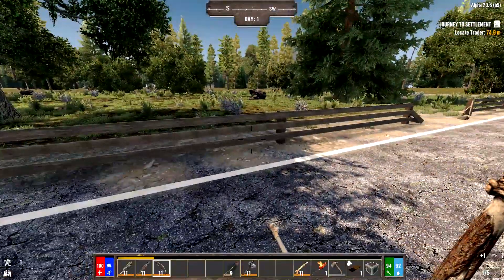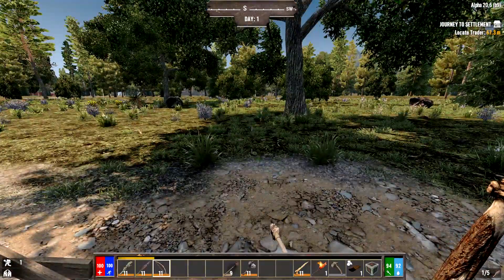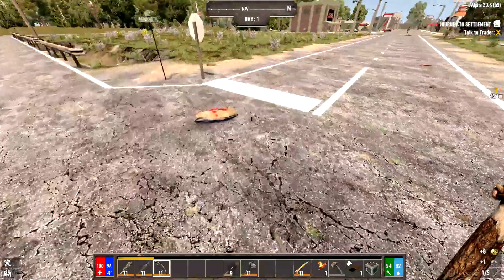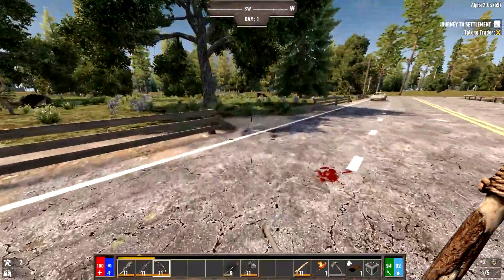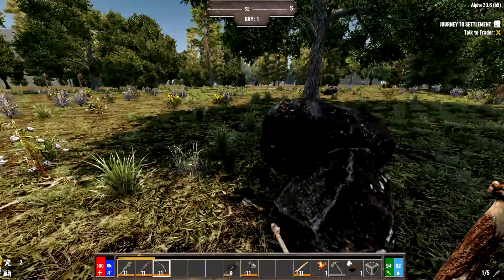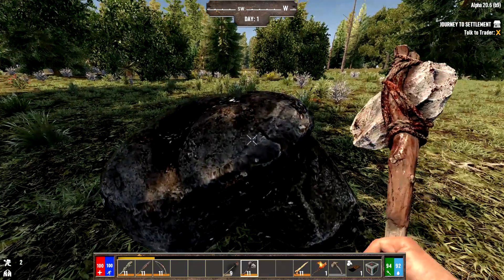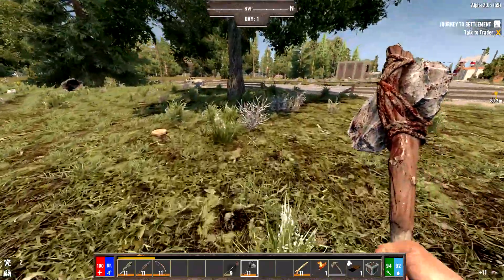To harvest rock or small stone there are three main ways: pick up small stones off the ground, hit rocks with your stone axe or pickaxe, or use large boulders — the larger ones are way better for harvesting. I'll hit this one a few times with the stone axe and just get about ten stones.